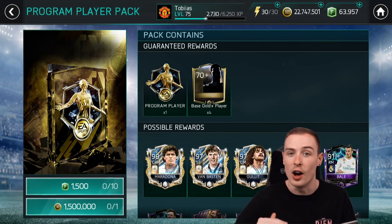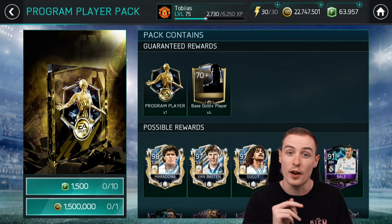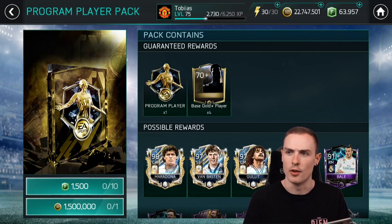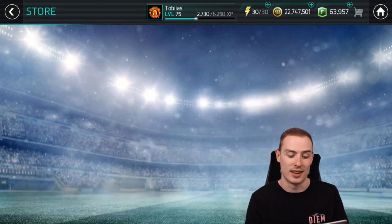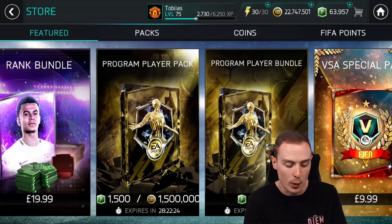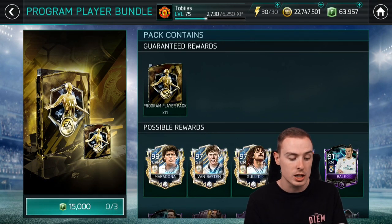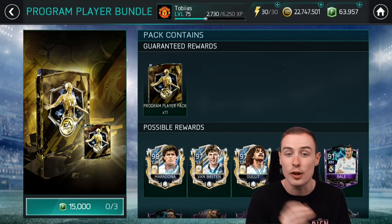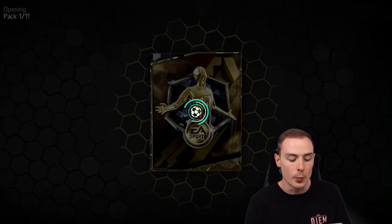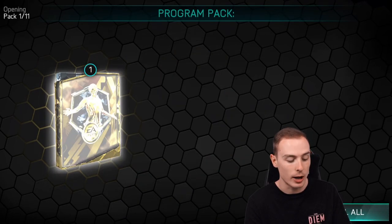I'm desperate, guys. I've never ever managed to get my hands on a prime icon. And for the first time ever, or what I believe to be the first time, we have a chance of packing them in a store pack, which is absolutely fantastic. We've got 63,000 FIFA points and we're going to be tearing through those today. We can open three of these program player bundles, so without further ado, let's get straight into the first bundle.